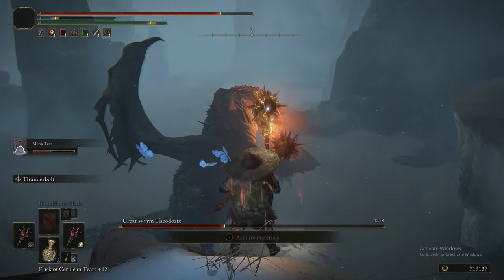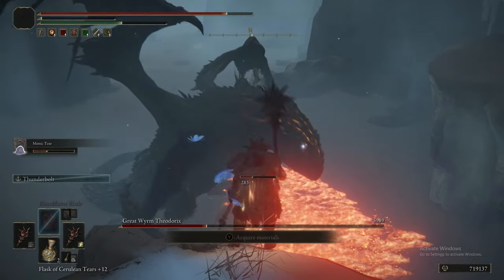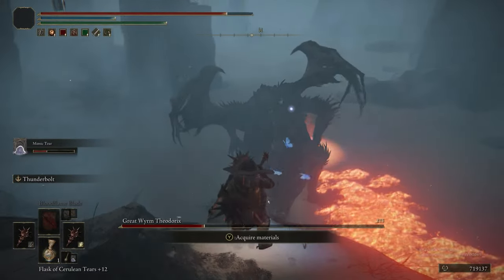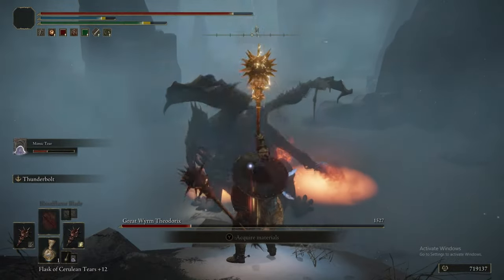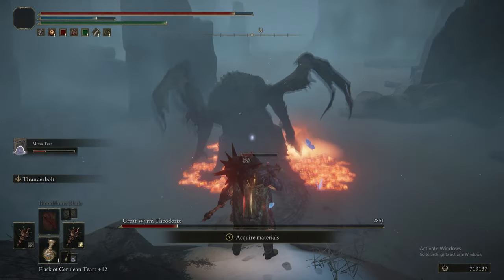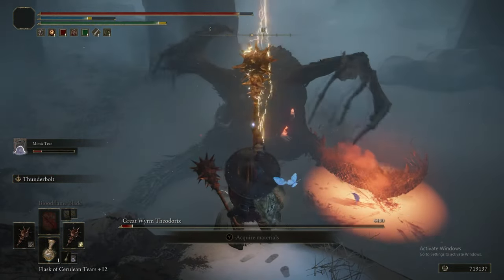You could have also rotted him, poisoned him from up here, hurled Black Flame fireballs at him, or summoned Tiche to hit him with Destined Death. Make no mistake, Theodorix is tanky. Any way you can manipulate his big health bar to deal lots of damage very quickly is ideal.